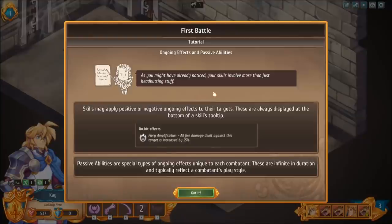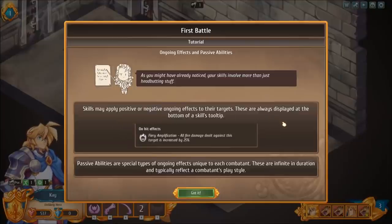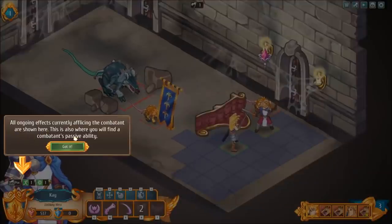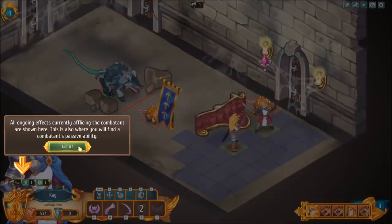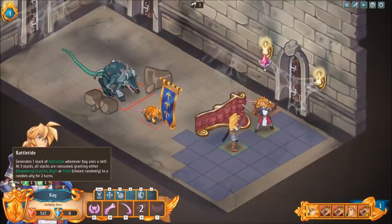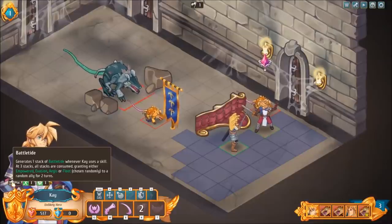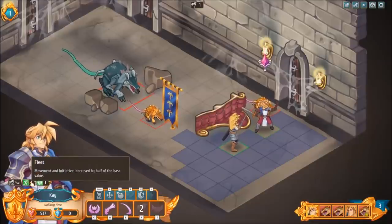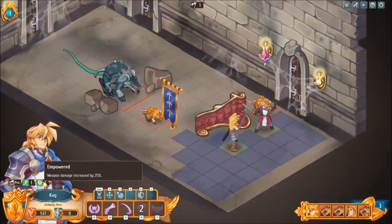Ongoing effects and passive abilities. Your skills involve more than just headbutting stuff — which is detrimental to me because I love to headbutt things. Skills may apply positive or negative ongoing effects to their targets, always displayed at the bottom of a skill's tooltip. Passive abilities are special types of ongoing effects unique to each combatant, infinite in duration and typically reflecting a combatant's play style. All ongoing effects currently afflicting the combatant are shown here — this is where you'll find a combatant's passive ability. Battletide generates one stack whenever K uses a skill. At three stacks, all stacks are consumed, granting either Empowered, Evasion, Aegis, or Fleet — chosen randomly to a random ally for two turns. Fleet increases movement and initiative by half the base value, and Empowered increases weapon damage.